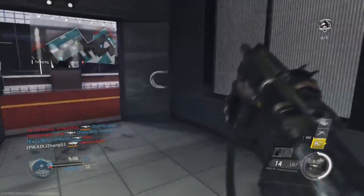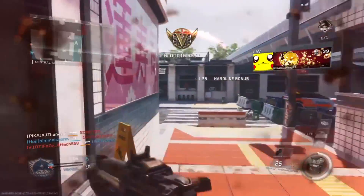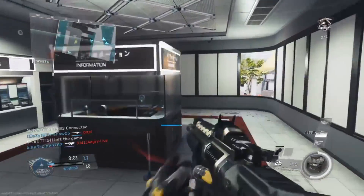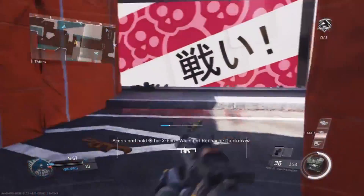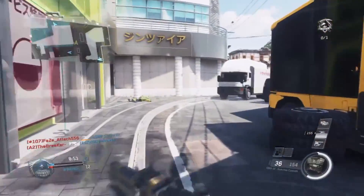Coming up after this next gunfight, which he handled quite well, we see another great example of knowing when you're at a disadvantage. He's got a K-Bar, and K-Bars aren't the greatest at that range. He doesn't know what the enemy has, but he knows it's not really a fight you want to take with a K-Bar, so he decides to just get out of that situation. This is something I don't see enough players doing and it was an excellent move.